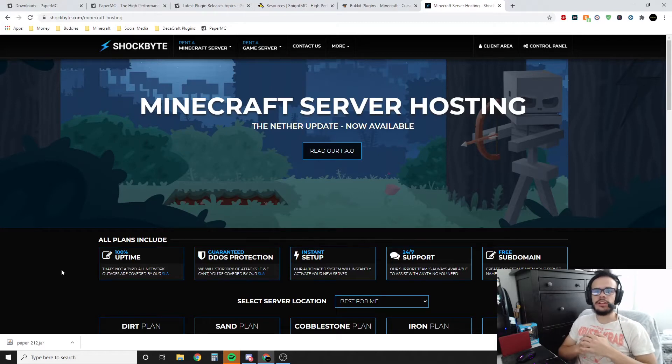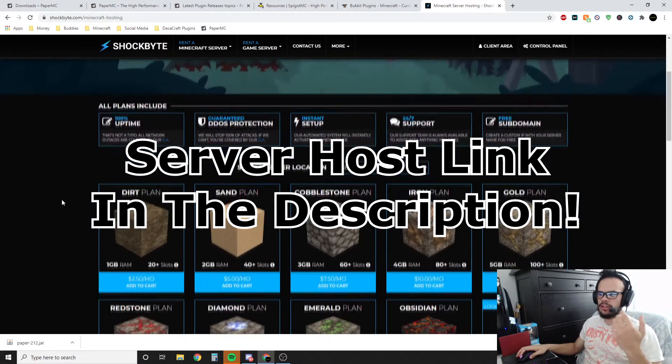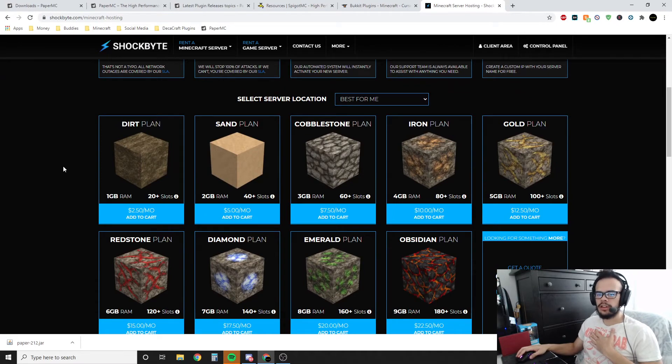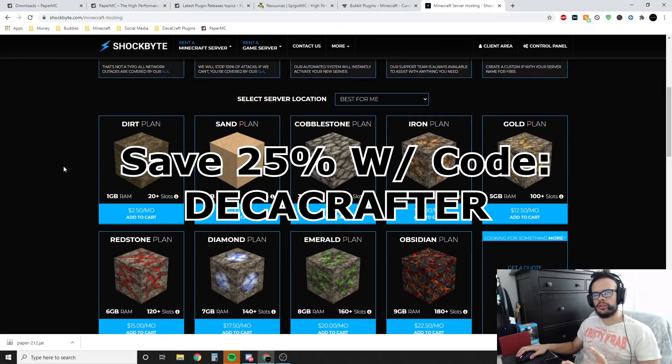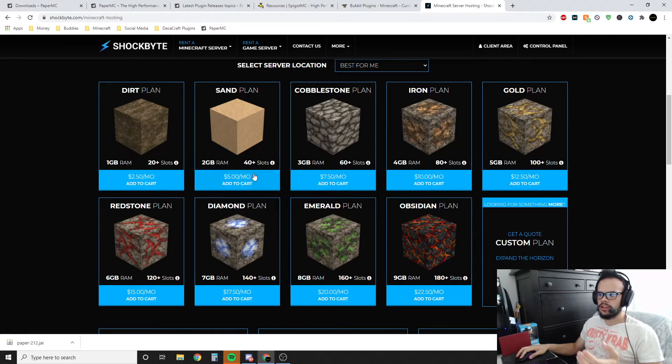For those of you who need a Minecraft server host — either because you don't want to be hosting the server on your computer 24/7, or you don't want people connecting to your home network, or you simply don't have the power in your PC — another option is to get a Minecraft server. I personally recommend Shockbyte, and if you want to save 25%, you can use my affiliate code DECACRAFTER. I don't know of any company that beats these prices. A two gig server for your first month is like three something. Their support's also really good, and if you do buy a server and need help setting it up, go ahead and reach out to me.